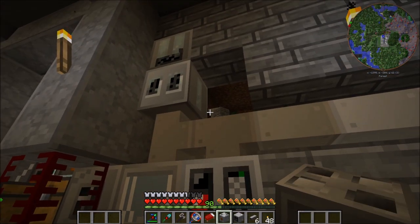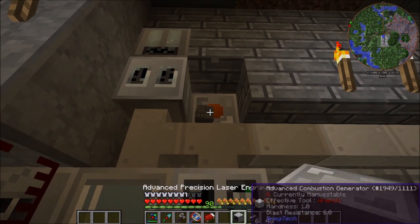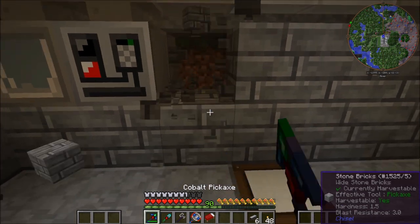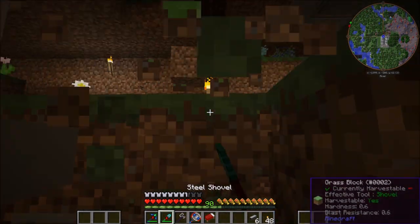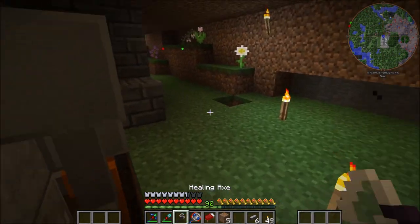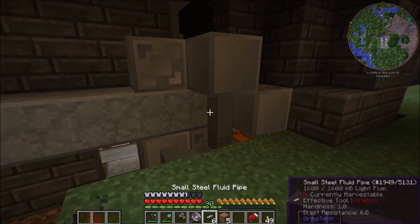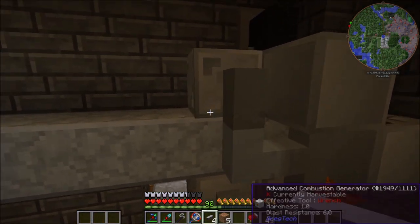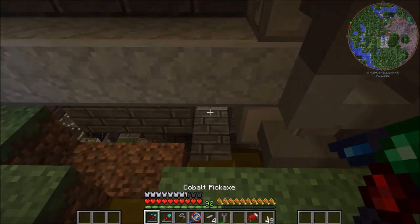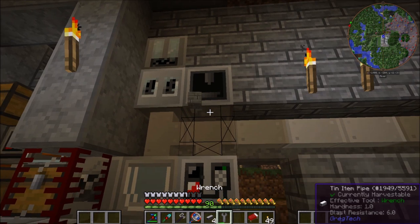After way too long — 30 minutes — I finally have my combustion generator and it's an advanced one. I hope that's the right current; I'm pretty sure it is. So let's climb up here and hook it up as well. It's very well set up right here. Let's connect here and here, and then connect it all up with the wrench. That should now work and our precision laser engraver should be all set up now.